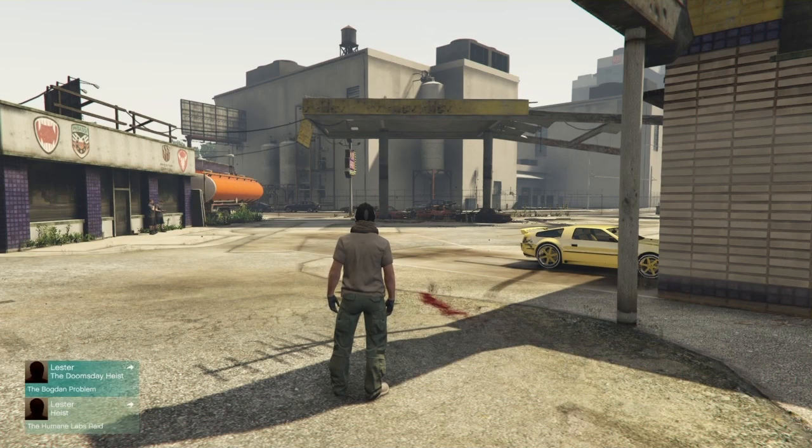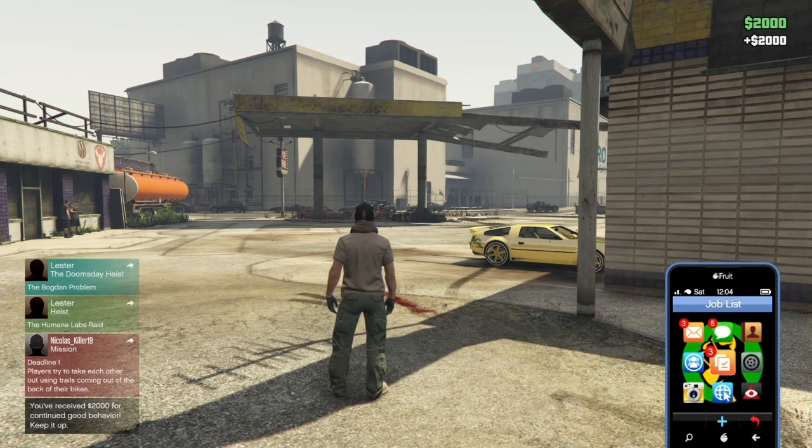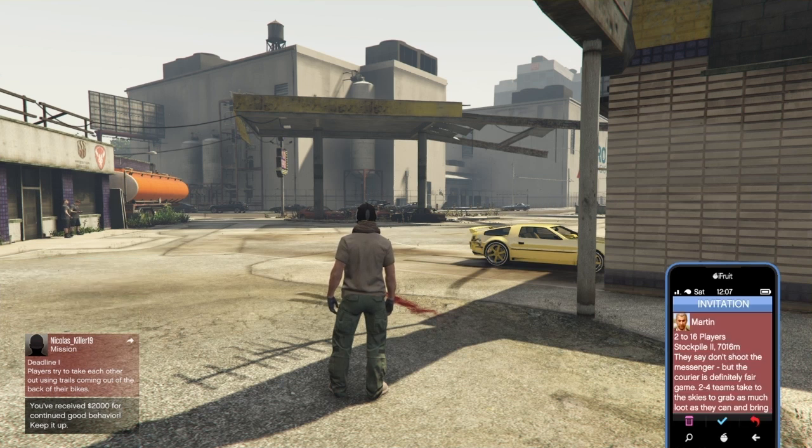Now you have loaded out of the mission. Do not move — if you move, the dupe glitch will not work. What I want you to do is start up a mission again, this time from Martin.